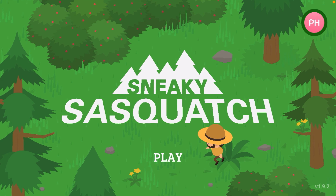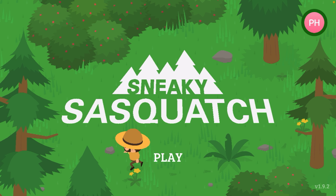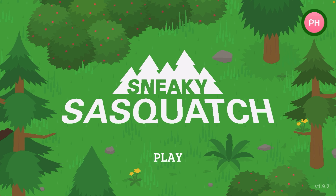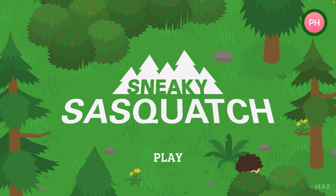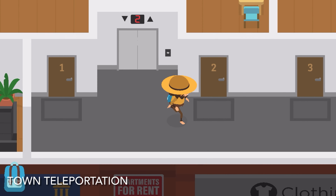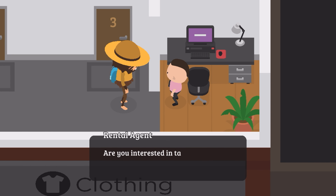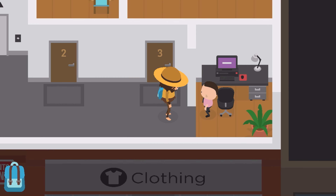What's up guys, welcome back to another guide video for Sneaky Sasquatch. In this one I'll be showing you how to get all of the teleportation locations in Sneaky Sasquatch. In town, to the left of the clothing store and right of the bank, go into the apartments building, take the elevator, talk with the rental agent, and rent any one of the apartments to unlock the town teleportation.